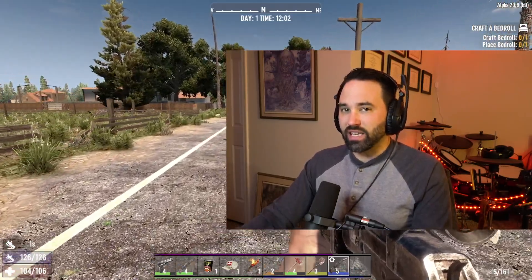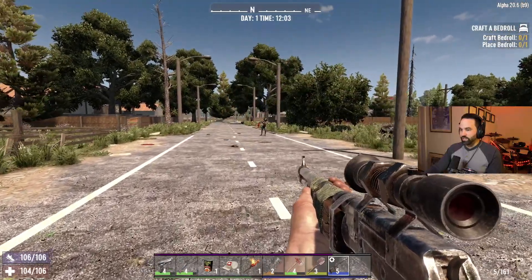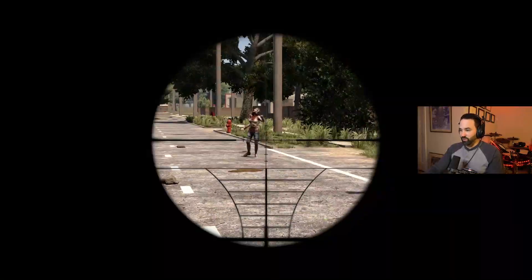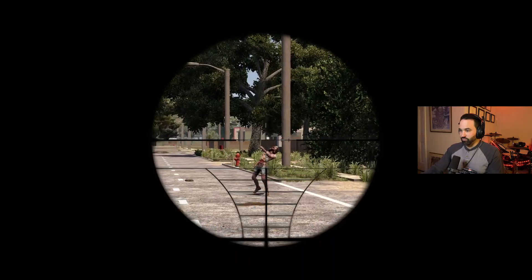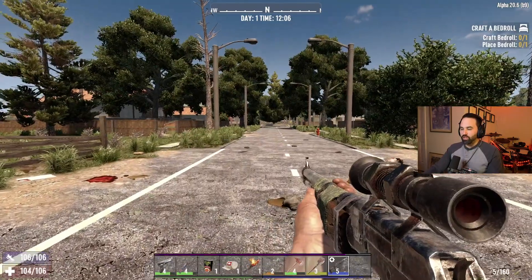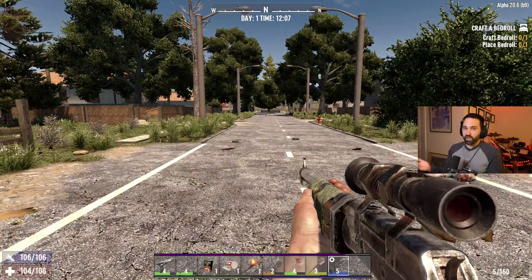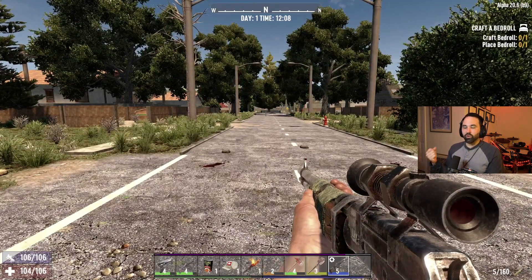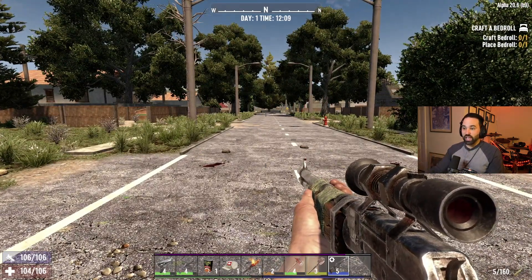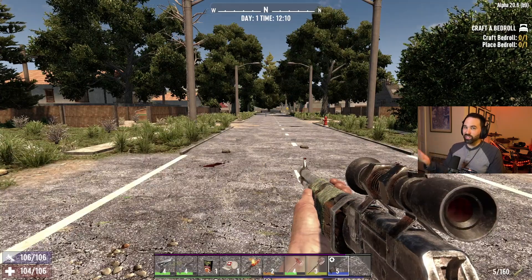Now in Alpha 16 and before, the way you would actually level things up is - for instance, I'm going to use this rifle specifically. I'm going to kill a zombie with it. And what you'll see is at the bottom of the screen we'll eventually see 'rifle skill increased.' Basically, I don't have to put a perk point into anything. I just have to use this rifle and I'll eventually level it up. Which is kind of cool.